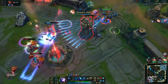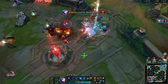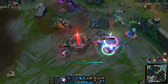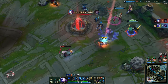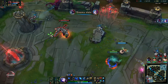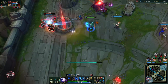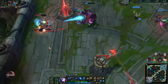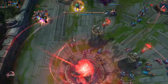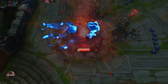They don't have anything to stop our CC. When they get caught by that ultimate they're going to die. We can pretty much go for the end here — team members are down and the ADC is down so they don't have any wave clear anymore. They did the FF, so that was the Ash guide. I hope this was helpful — as always, see you guys in the next one.